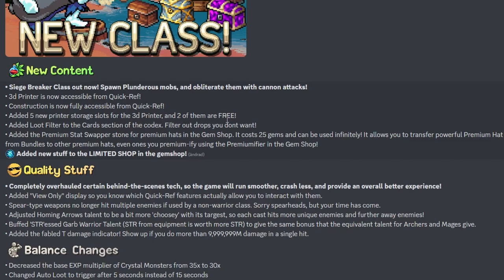We got the Siege Breaker class — spawn plunderer mobs and obliterate them with cannon attacks. The 3D printer is now accessible from quickref, construction is now fully accessible from quickref, and five new printed storage slots were added for the 3D printer, two of which are free. A loot filter was also added to the card section of the codex to filter out drops you don't want.